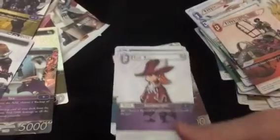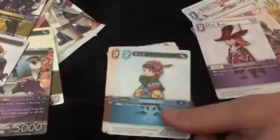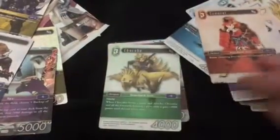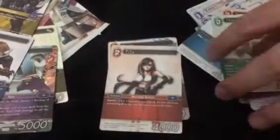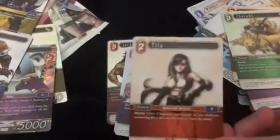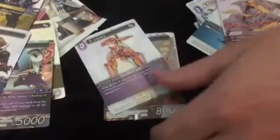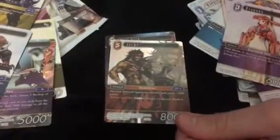We have a couple more boxes to open, so we'll be opening more packs later on the channel. Keep it locked here if you want to see more Final Fantasy Opus card unboxing, deck building, strategy, tips, and tricks. As more people get the cards there will definitely be a meta that evolves. We're seeing right now that some rare cards are selling for four to five dollars each, which means they're either massive collector targets or actually really good competitively.